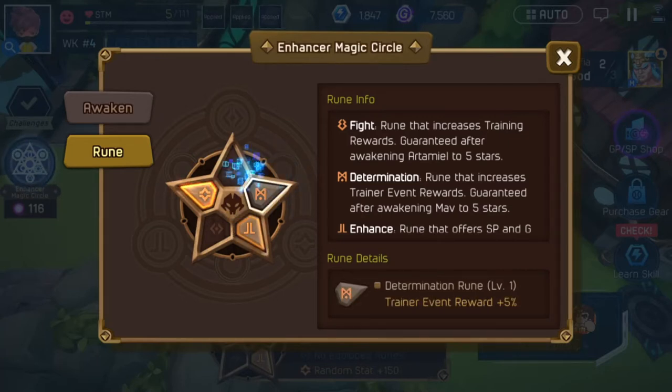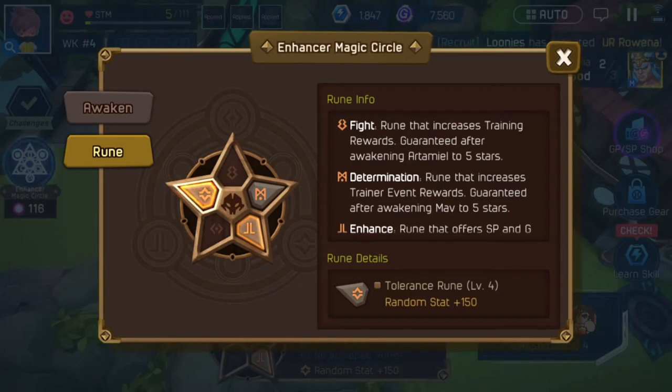We don't have fight, but fight would give us basically anywhere from 5, 10, 15 percent on our actual trainings. We don't have fight so we don't get the accuracy room - it's terrible, you don't want that. But as you see with the tolerance room right now, we're getting plus 150 for every stat. When we get it to level 5, it'll be plus 200 for a random stat every training.